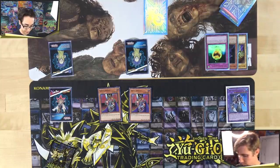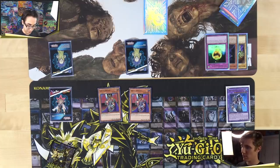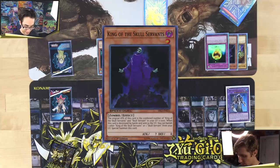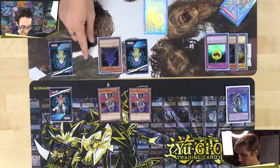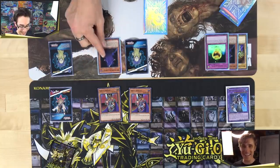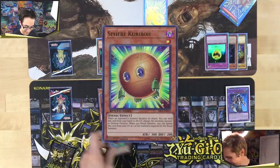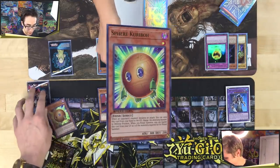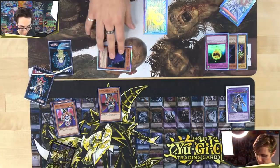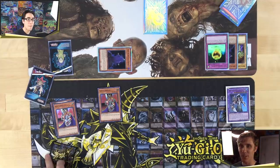Alex draws and Normal Summons King of the Skull Servants, now a 2000 attack monster. Mitch is surprised — 2000 attack with zero defense. Alex attacks with King of the Skull Servants and activates Spirit Corribo. He trades into Mitch's monster. The zombie goes into defense mode. Alex notes that a lot of the better zombies have zero defense.